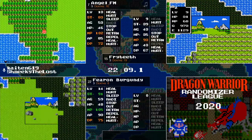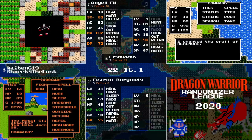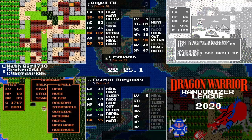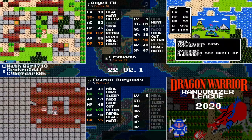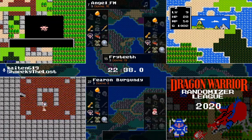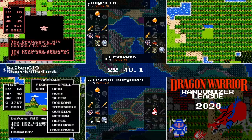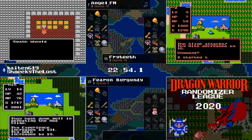There's about a 2,000 experience gap between Fearon and Fryteeth. Fearon is about to go back to the grave. AngelFM has found the city of Hawksness and is going to check out that trap tile. Fearon has found the Freebie Cave, where the Fairy Flute resides. Drakima is sitting on the trap tile in Hawksness and is hitting pretty decently, sending AngelFM back home without letting him know what's under there.